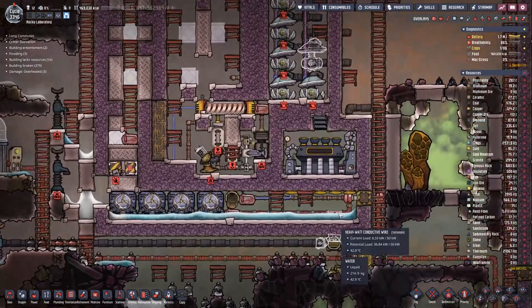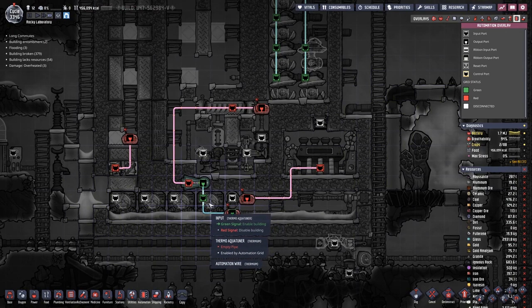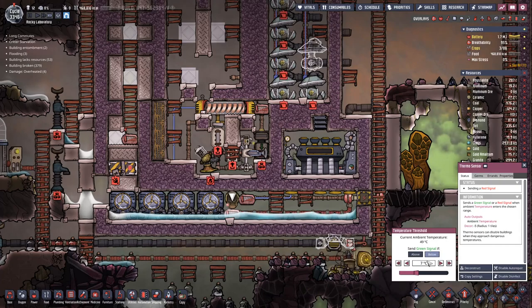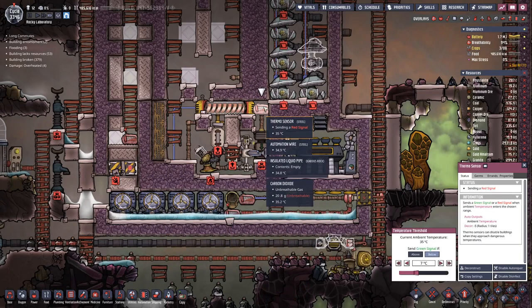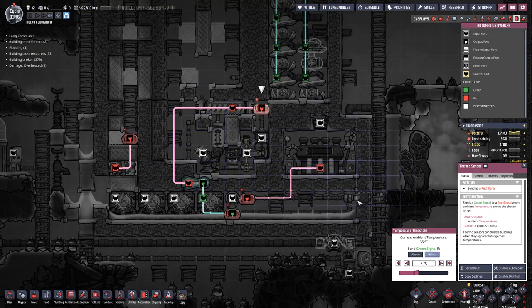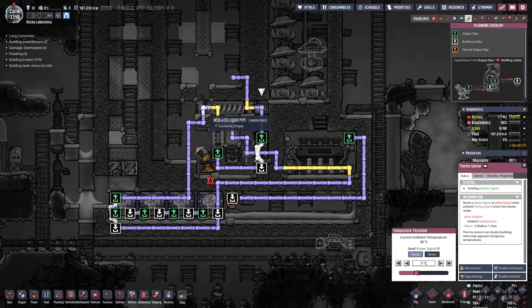So we can let in hydrogen, and these are controlled by this one. Let's set that below 7 degrees. But then we also get input from here — let's do that as well. Let's set this below, and then we basically have this one blocked.